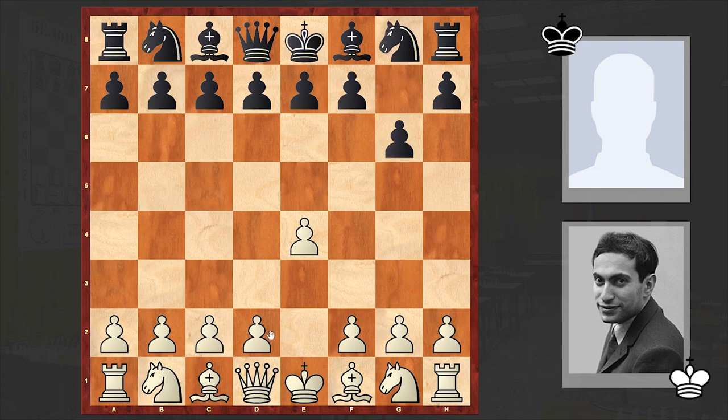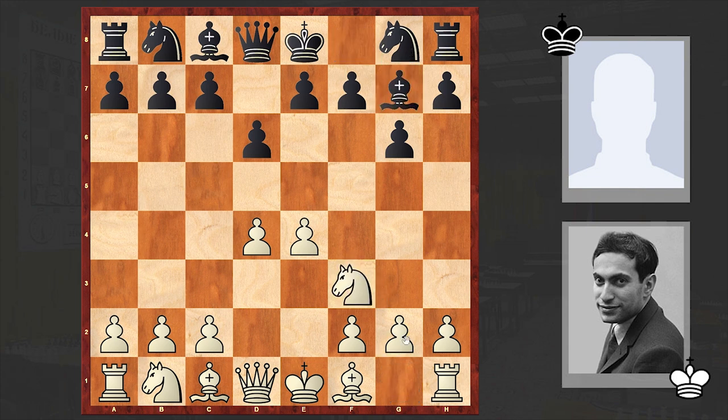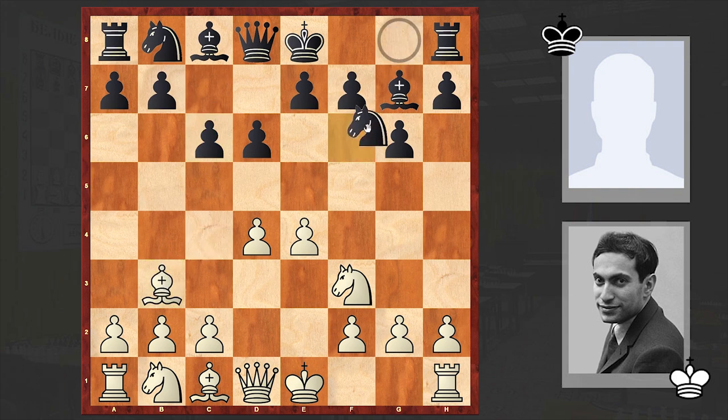Sutas' answer was G6 — Black goes for the hyper-modern Modern Defense. In this opening, Black is allowing White to occupy the center in order to undermine it later. We can see that Tal is playing the opening humbly, and instead of grabbing the initiative by occupying the center with C4 or F4 or making both moves together, Tal is only putting his king's and queen's pawns on the 4th rank.